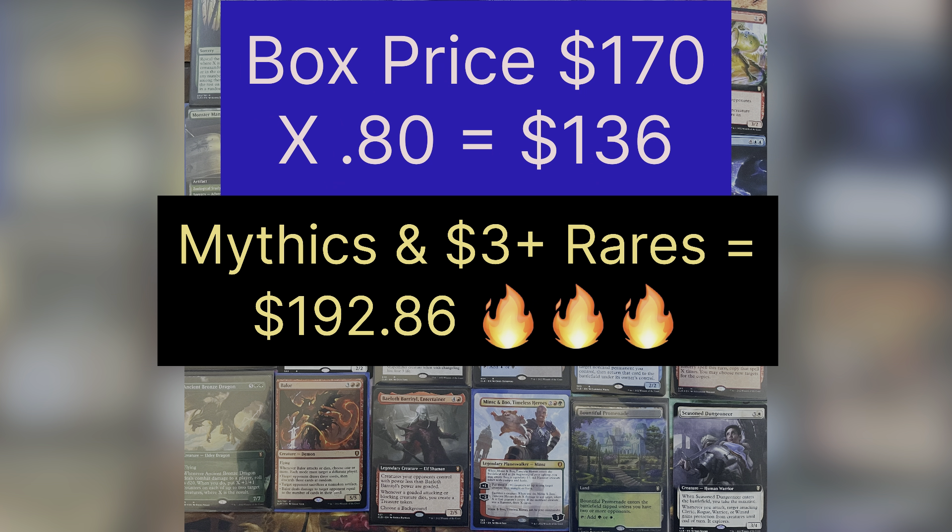I don't even think we particularly killed it in the mythics. The borderless foil Brass Dragon is quite good, but look at the right side of the pile — we didn't kill it in the mythics. And I still think this is going to end up being a good box. We got five of the lands: extended art foil Promenade, extended art Morphic Pool, pack foil Morphic Pool, extended art Sea of Clouds, and pack foil Sea of Clouds. From the high-end rares, Black Market Connections is a huge pull — that's one of the reasons you open this product.